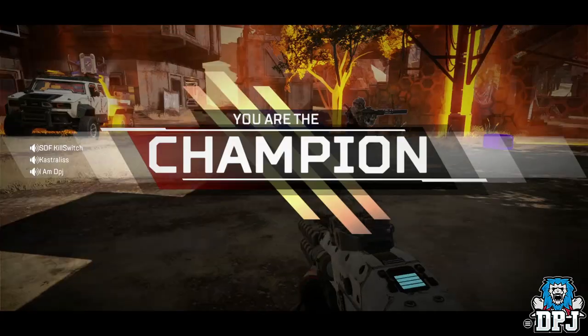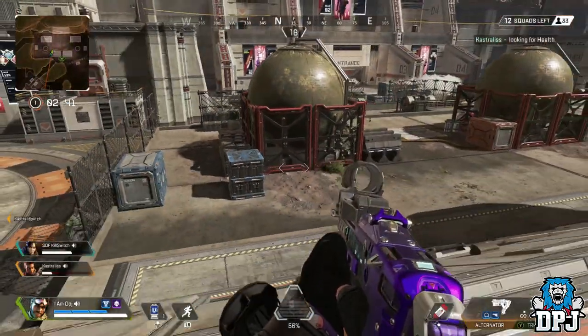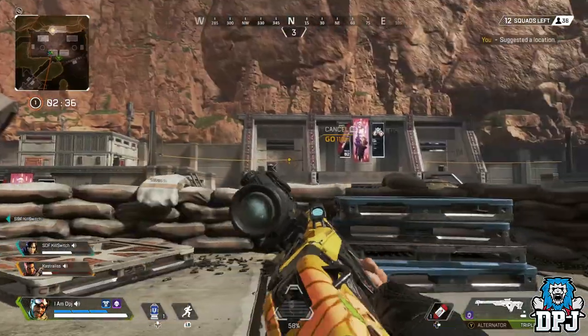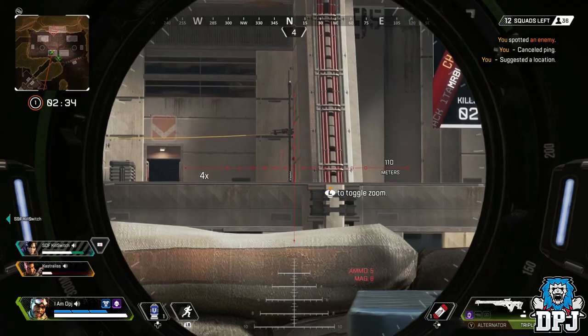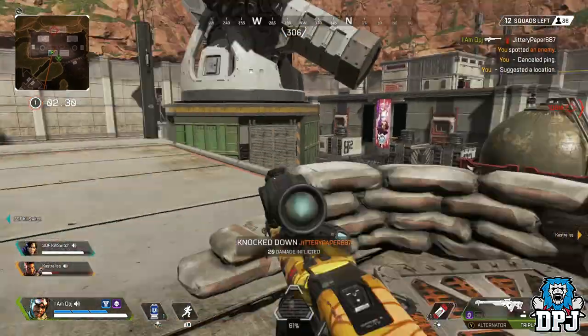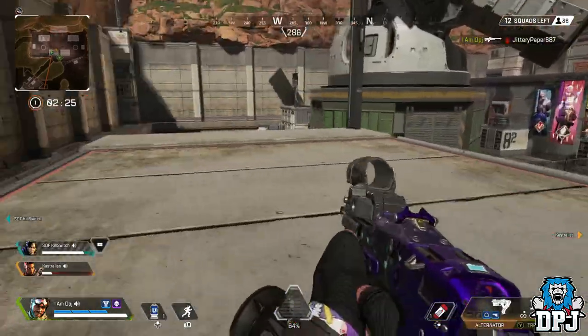Besides the abilities these legends offer, almost everything else in terms of agility — movement speed, jumping, sliding, climbing and so forth — are all identical. Not one single legend is faster or can move quicker than any other, besides when using a certain ability which buffs agility. Respawn have made this perfectly clear.